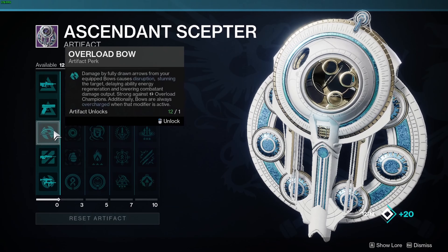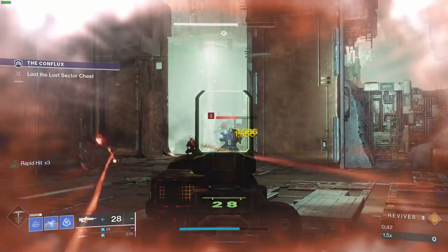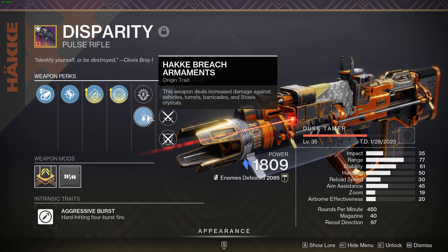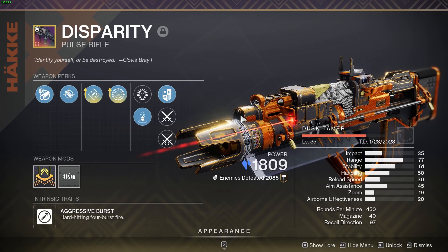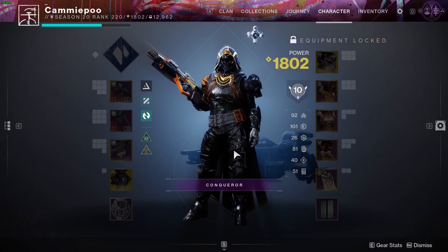We'll reset the Scepter and put in Origin Hones instead with no Anti-Barrier Pulse selected. 1,586 — it is still overcharged. And what's really amazing about that is the Ambush trait is not even selected. Not only is it not active, it is not even equipped on the weapon right now. But yet, we're still getting overcharged from Origin Hones.